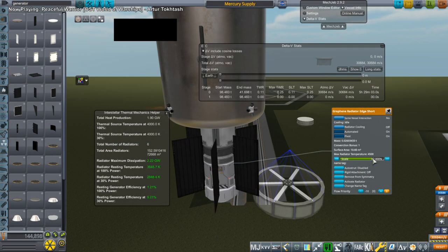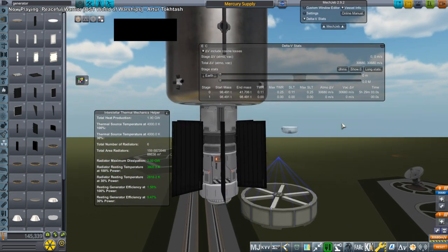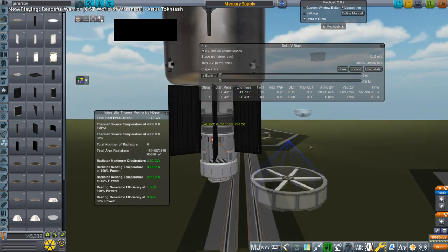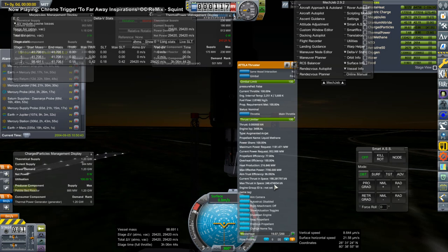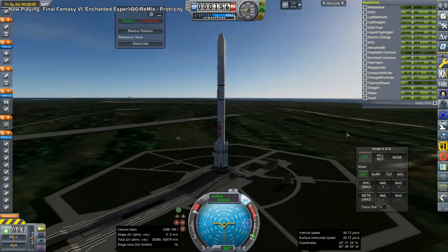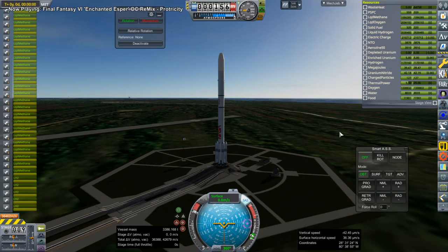I had KSP Interstellar in here the whole time. People suggested that I use the Attila thruster, which needs a pretty large reactor and generator — those are very heavy. But it's an augmented arc jet, which functionally means it's got the ISP of an ion engine but the thrust of something better, something in the hundreds of kilonewton range. Which can handle the burns much quicker — it's sort of like an ion engine that doesn't cause me pain and suffering. So I decided we'll use that.